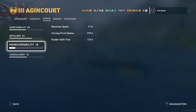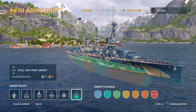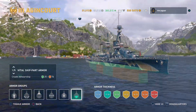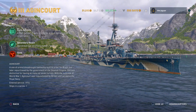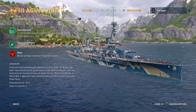Maneuverability is 21 knots, which is kind of average for Tier 3. Looking at the armor on the citadel — watch out, because going broadside or even bow-tanking doesn't offer much protection. Overview: the Agincourt is a one-of-a-kind dreadnought battleship built to order for Brazil but later repurchased by the government of the Ottoman Empire.